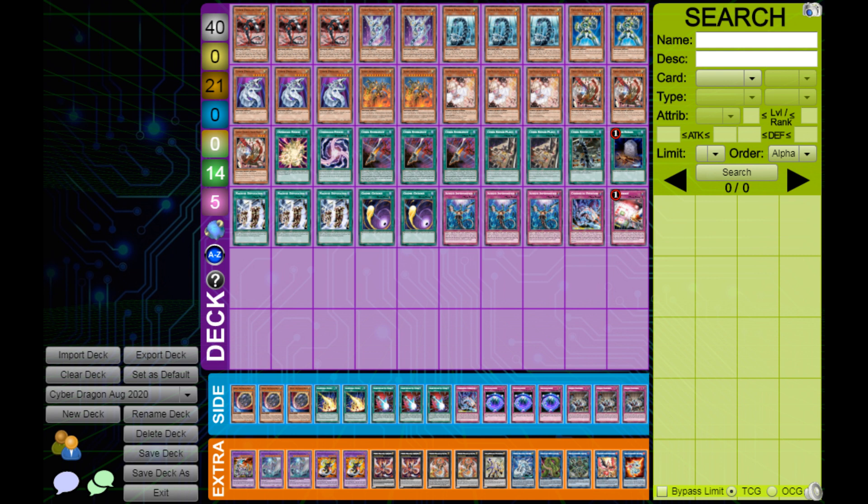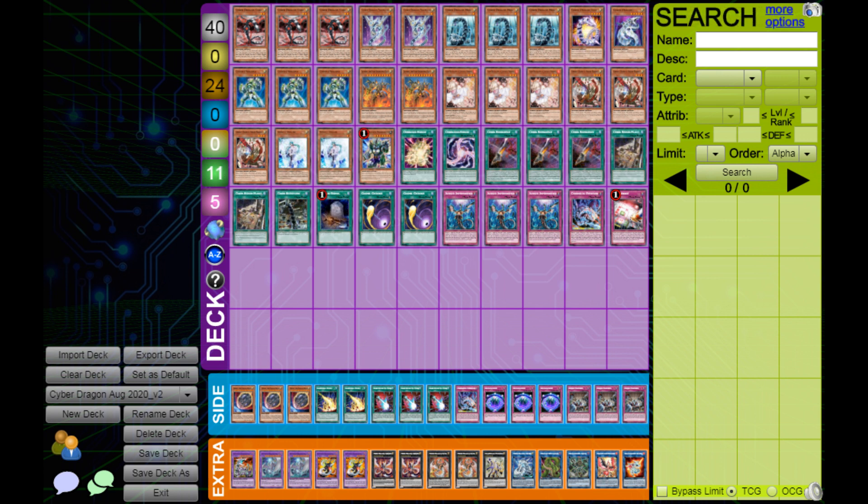In terms of the deck list, the machine dupe build is the same as the one I showed in my deck profile video and my first analytical video. As for the no dupe build, using the same list as the dupe build, I simply took out the two original cyber dragons and the three machine duplications, then put in a third soldier and a veer, and that meant I could put in three additional interruptions, which I opted to go for two veilers and one Panker Tops. Everything else in the build is the same, on purpose, to make them as similar as possible just with and without machine dupe.